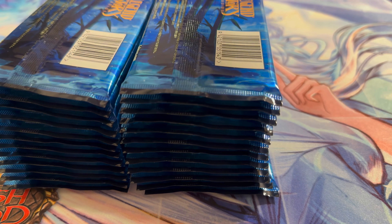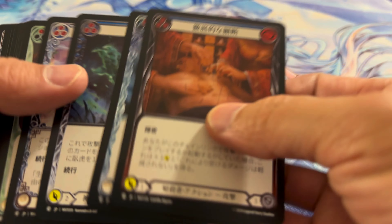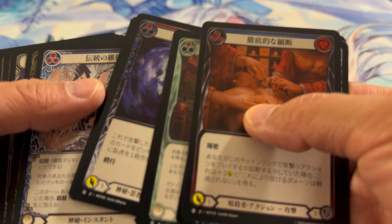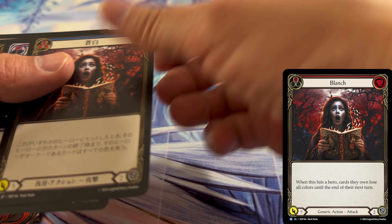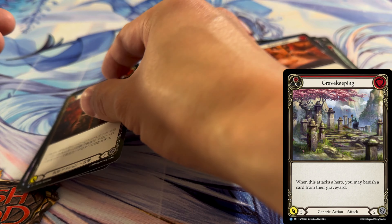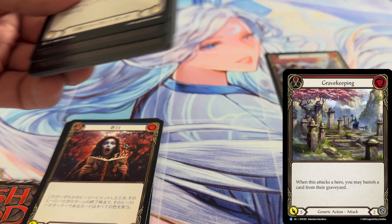There's Mistvale — 24 packs of goodness. No gold pack. Blanche. Rare foil to start, kick things off with the rare foil. Spectral Shield again.